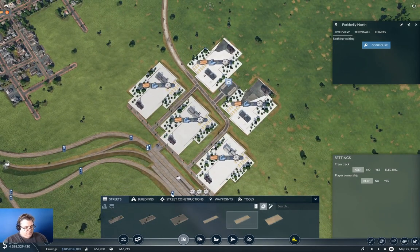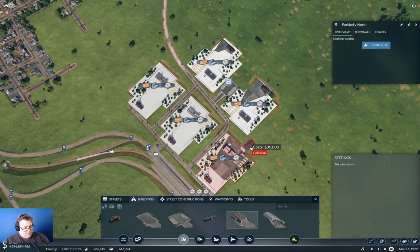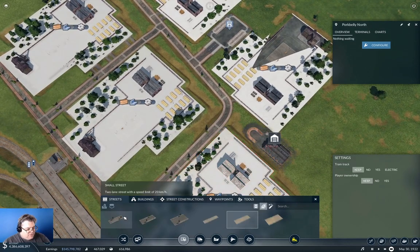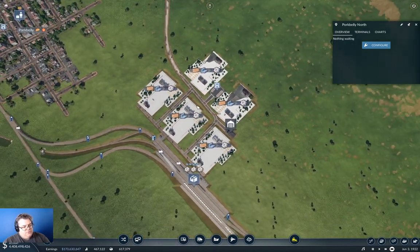Now I need to build a depot. I wonder if I can sneak it in here — I can sneak it in here, I like it. Okay, good. We do this, yep, we do that.